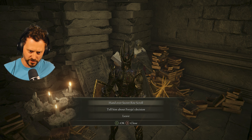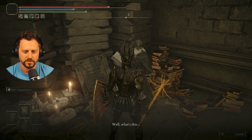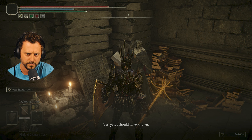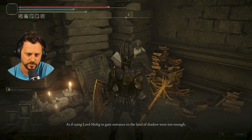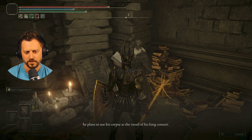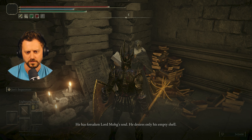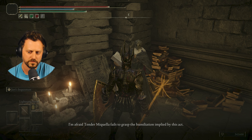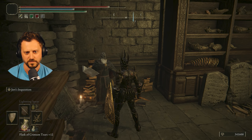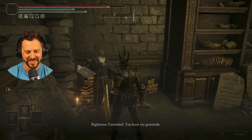Hand over the secret right scroll or tell him about Freya's decision — I'm gonna hand over the scroll. 'Yes, I should have known. Even the truth was itself near folly. As if using Lord Mohg to gain entrance to the Land of Shadow were not enough, he plans to use his corpse as the vessel of his king consort. He has forsaken Lord Mohg's soul — he desires only his empty shell.' Nicola fails to grasp the humiliation implied by this act.